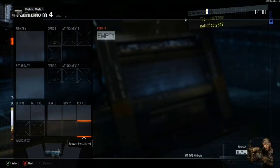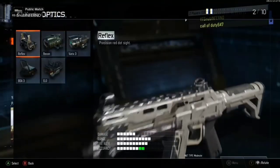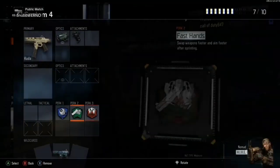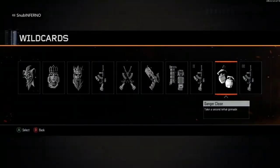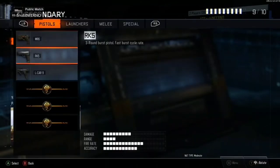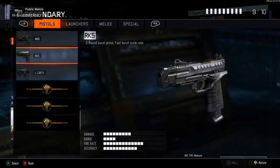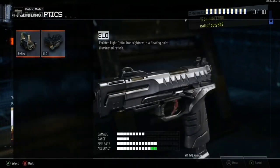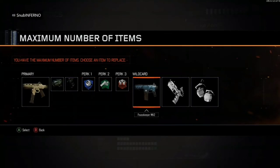Once you press X on the DLC weapon, a custom class setup is going to pop up. You basically want to clear everything and make everything max out — 10 out of 10. Put on a CUDA scope, quick draw, perks for perk one, two, and three, put danger close, then put a secondary gunfire. Then pick a pistol — any pistol. For an optic, only two optics — go with ELO. Click on ELO and hover over one of the wild cards.